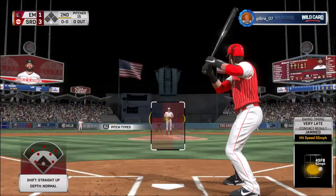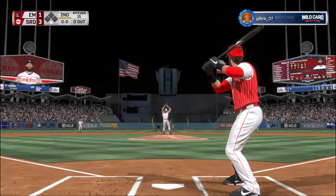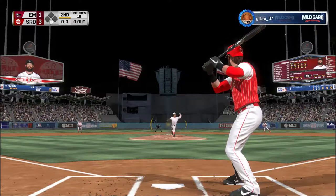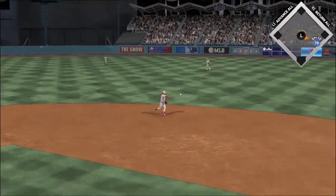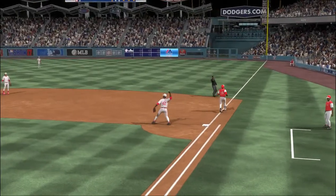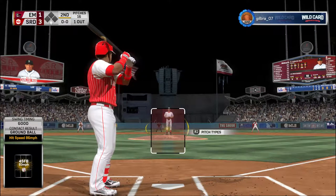Here's Charlie Blackman now — he'll get us going here on the bottom half of the second. First pitch coming. A fastball swung on and hit to second, and a good throw gets him. One gone. Here's the catcher, Carlos Ruiz.